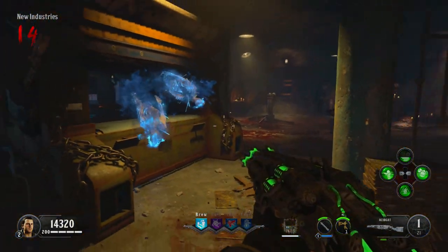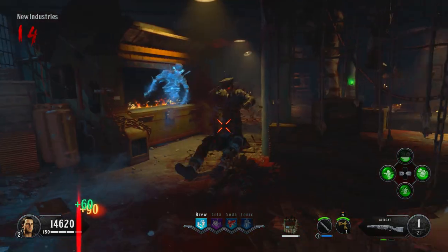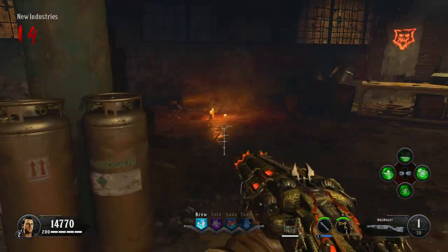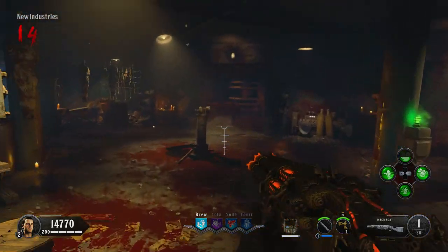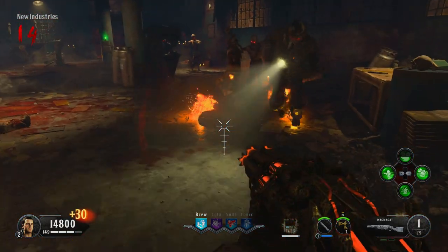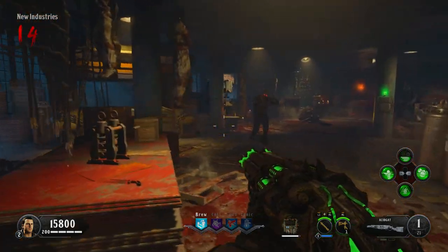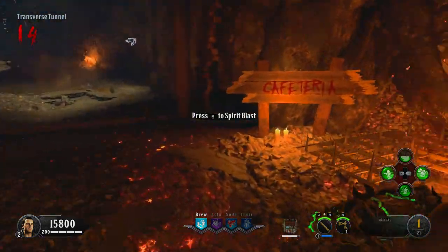As soon as you get to the New Industries building, place it in the machine for the upgrade process. We've still got our acid gat, and a Warden will spawn — go ahead and take him out. You can now pick up the second blundergat. We now have two blundergats, both upgraded: one to the Magna Gat and one to the acid gat. You can upgrade these further by Pack-a-Punching them to get the upgraded Magna Gat with two shots per barrel and the Vitrolic Withering version of the acid gat, each with their own ammo capacity.